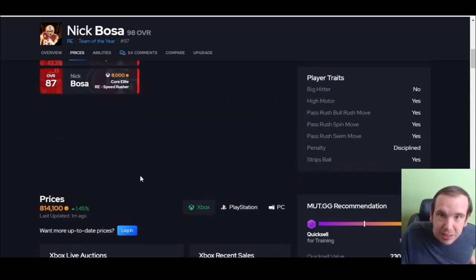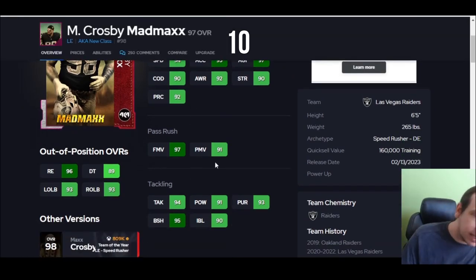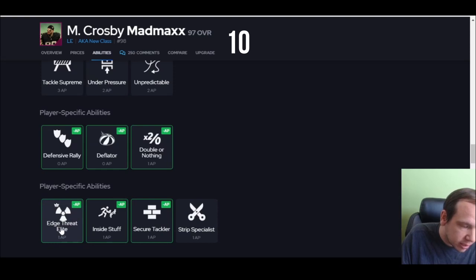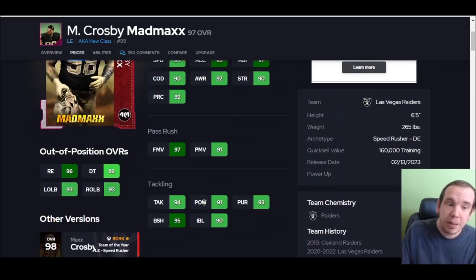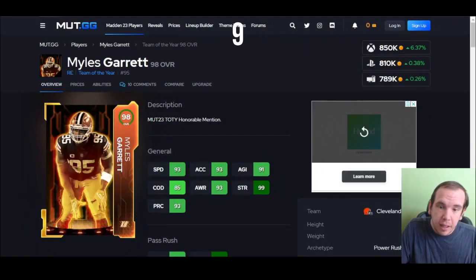Number 10 is Mad Max — not the Team of the Year card. Great speed, hits the thresholds with power and finesse, good block shed, and he plays pretty well. He's been on my team for a while. Edge Threat Elite for one, Double or Nothing for one — that's a great combo. He doesn't get anything great in tier three, that's why he's not higher, but his abilities are better than the new cards that just came out. Number 10 is Mad Max.